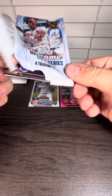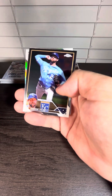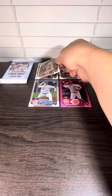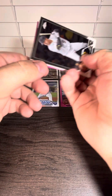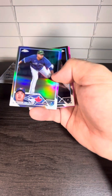Looks like we got three packs left. I don't think we're going to pull anything — pretty doubtful since we went through one box already and got nothing. Another rookie debut card right there, Shea Lane Glears. Nothing numbered, no relics.